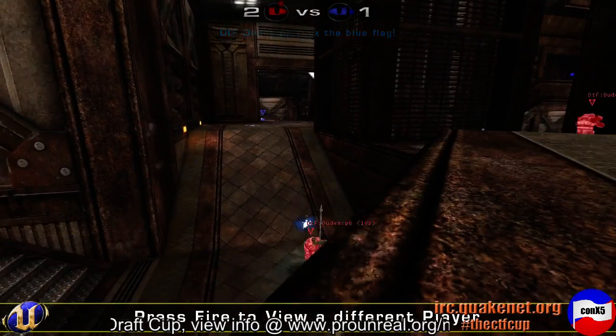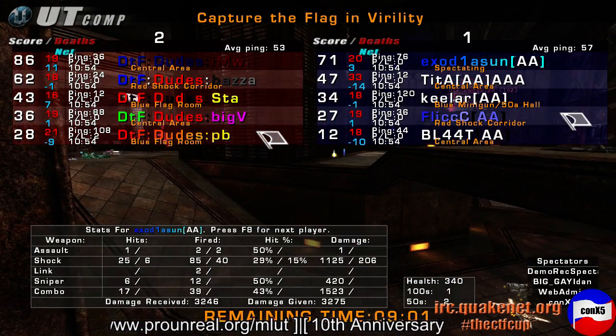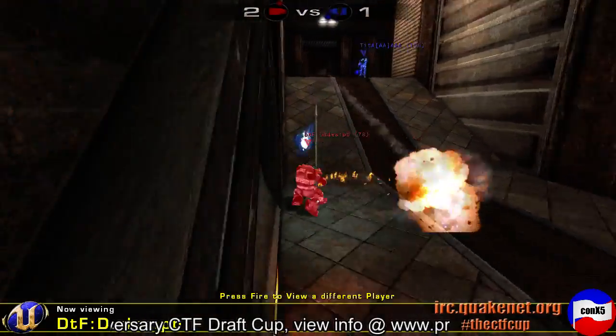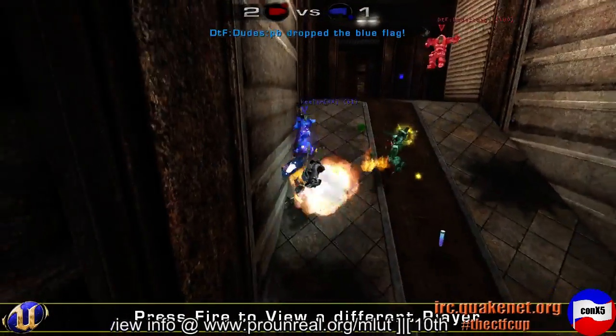That allows him to get back within one point here, just about the halfway point of this map. Still really anyone's game, although having one cap advantage puts you in a good position in a map with as many bottlenecks as this. You can play a little bit more defensively if you want to — it will slow the game down.